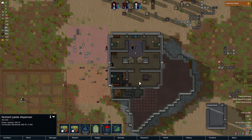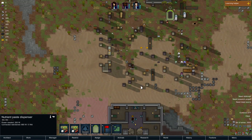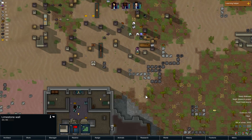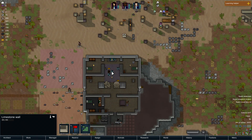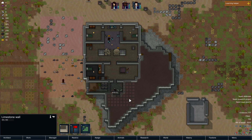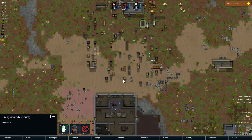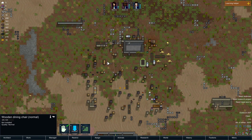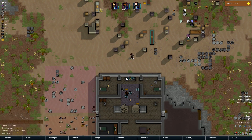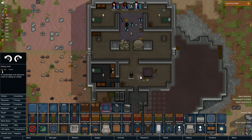We do need defenses, but first I just want to get things in. I wonder if this will be enough space for our temporary storage, at least until I can open this area up for something else. I can make this a pantry or a refrigerator whenever we get some electricity. Maybe they can't reach that chair because it's sitting on top of a wall. At least it's not going to deteriorate.